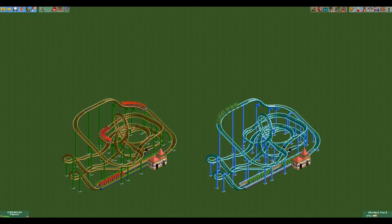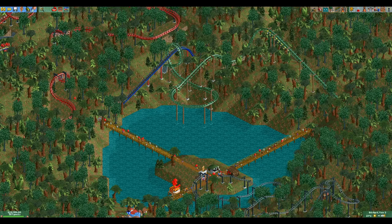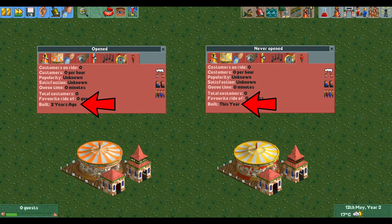Aging rides are by far the biggest reason that park value decreases. If only there was a way to prevent rides from aging — well there is, and of course we can abuse it. All rides that have their excitement, intensity, and nausea stats calculated contribute to the park value even if they're in test mode or are closed. It just so happens that rides will only age if they have been opened at some point. This means you can build a ride, test it, never open it, and it will never decrease in value.